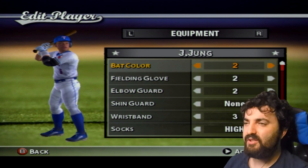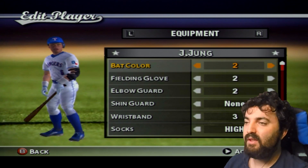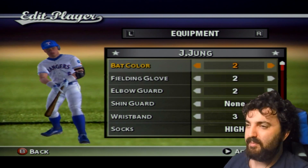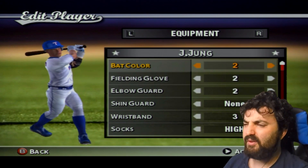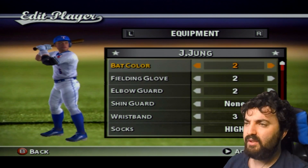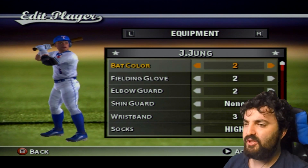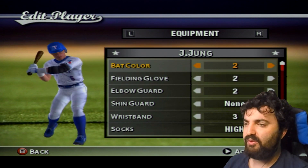Josh Jung wasn't hard to make because I already knew his stance. He has more of an upright stance — kind of like Brett Boone, he stands up straight and then whacks it. He doesn't have a shin guard but he has an elbow guard and wears high socks when he plays third base for the Rangers.